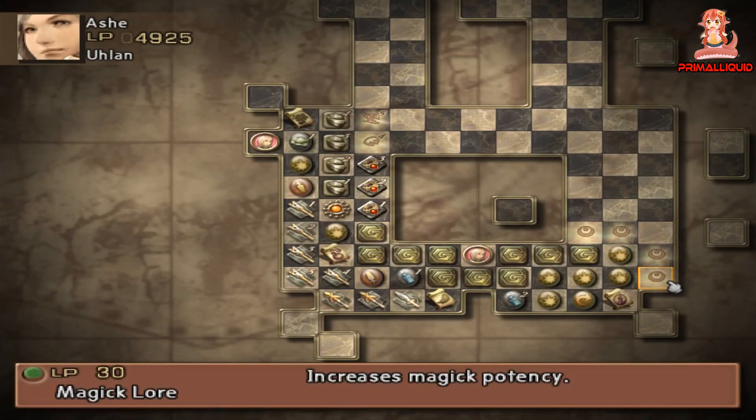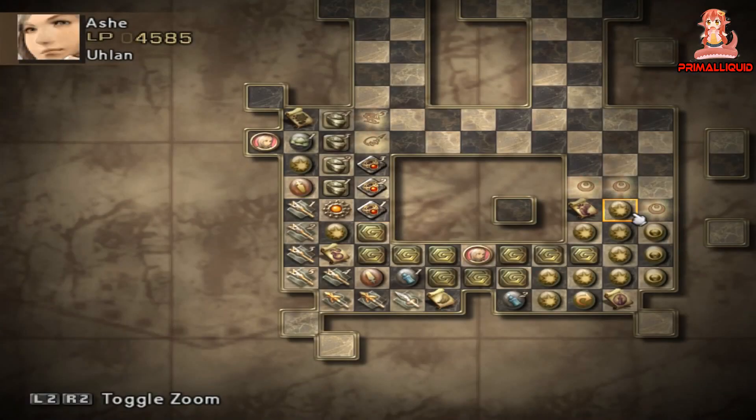So what's a good class combination for them? Well, there's the Ulon and Time Mage combination — a great heavy attacker with the ability to buff with things like Hastiga.